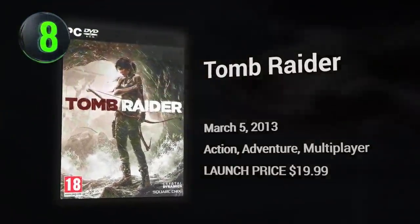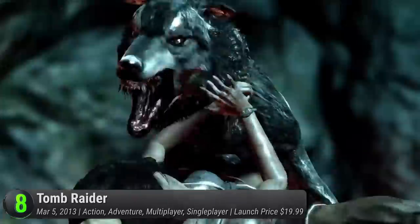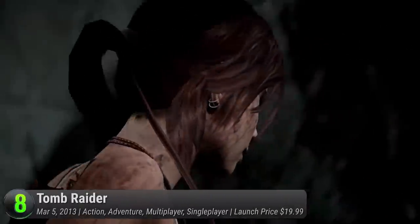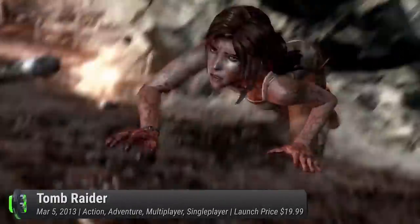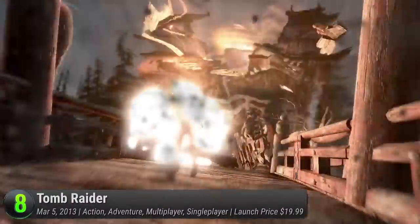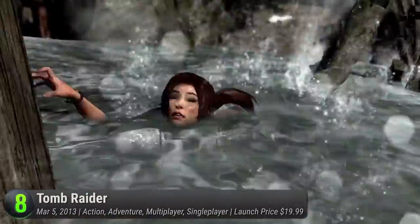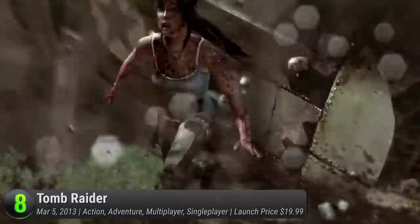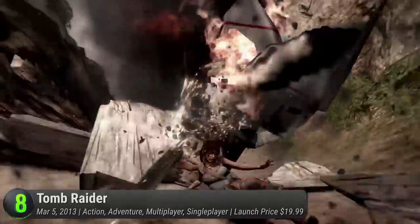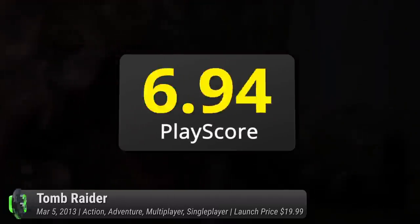Tomb Raider. Crystal Dynamics' reboot to the legendary female spelunker takes us to her early days. Join Lara and her hardy crew of researchers as they get marooned on an uncharted island in the Devil's Triangle. Veering away from polygonal visuals, witness the power of their own graphics engine that reshapes Lara Croft to perfection. Just like the classics, use Lara's explorer skills to survive against the hostile inhabitants of the island — use your gun, bow and arrow, or engage in fisticuffs with the local fauna. The game is lauded for its lush semi-open world, insane visuals, and thrilling set pieces, though some gamers call it a female Uncharted. It receives a PlayScore of 8.81.